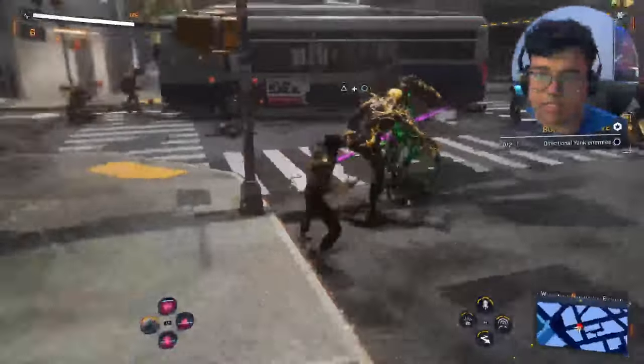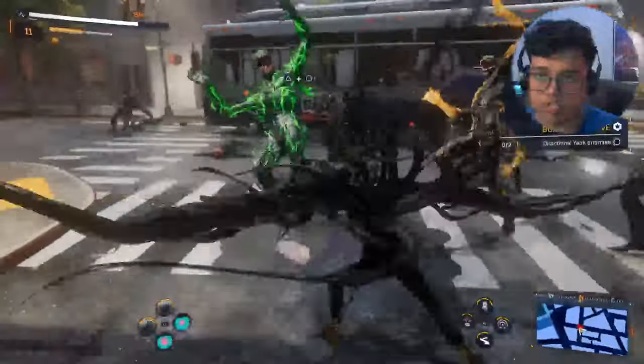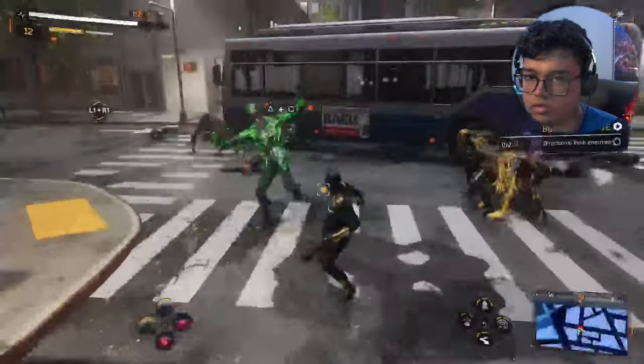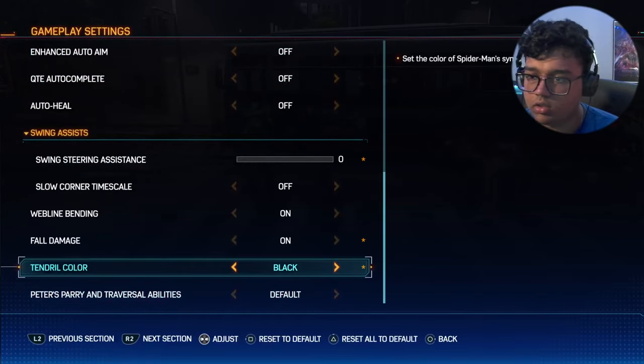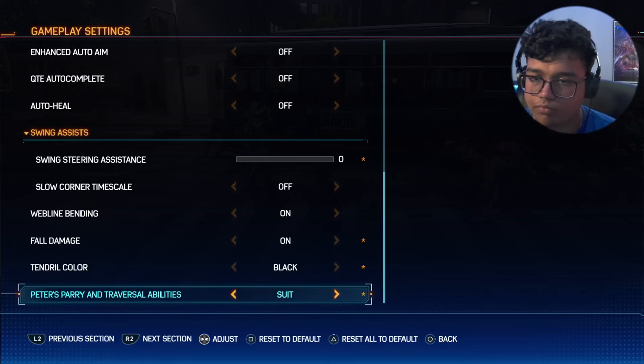After you complete the game and get the symbiote suit, the parry system is stuck on symbiote, right? Well now we can change it. Let's go to settings, gameplay - Peter's parry and traversal abilities. There we go. Now we can go with 'suit', spider arms, or symbiote. Let's do 'suit'.